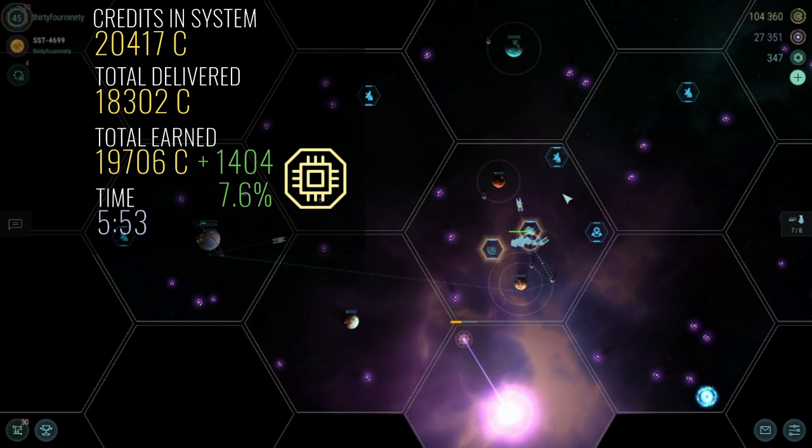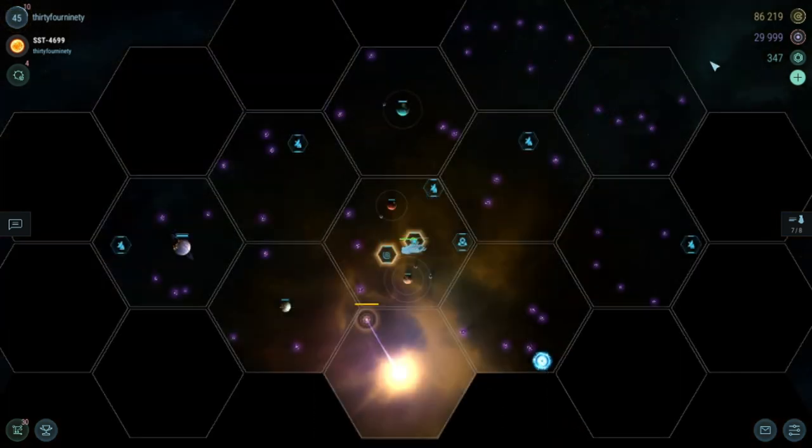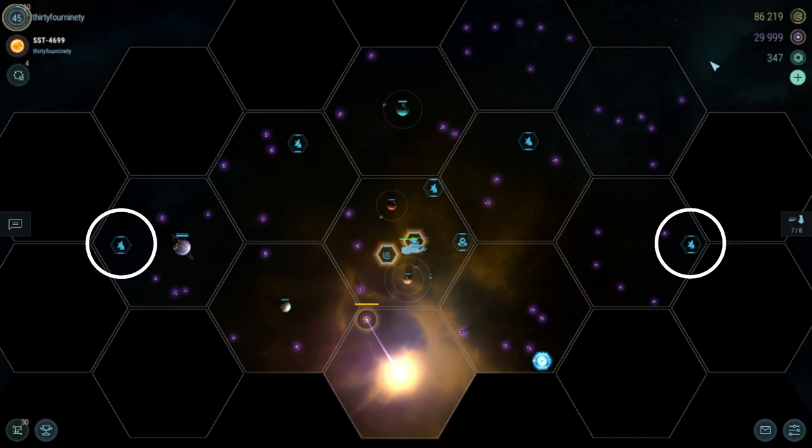The process took about 6 minutes to complete with time modulator on. The Red Star Scanner was upgraded to level 4, the Blue Star Scanner has been unlocked, and two additional short range scanners were placed in preparation for expansion.